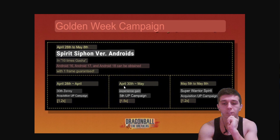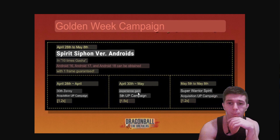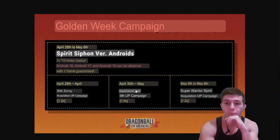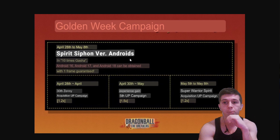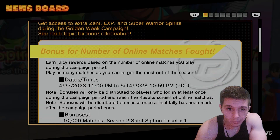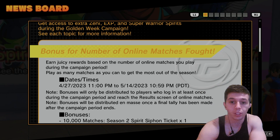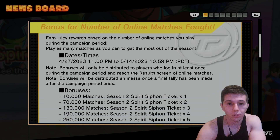XP is still pretty good — it's a good day to grind. I'm not even maxed out myself. The max level is 150 right now, so this is a good time to grind your Raiders or your character. Super Warrior Spirit boosts have grown on me as well. The EXP boost runs from the 29th till May 4th. Super Warrior Spirits goes live the 4th and ends the 7th. Bonuses will be distributed to players who log in at least once during the campaign period and reach the results screen of online matches.